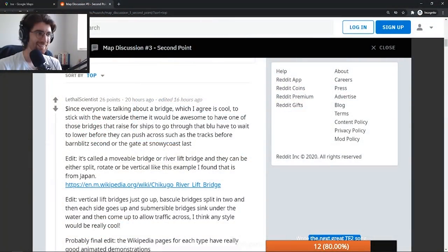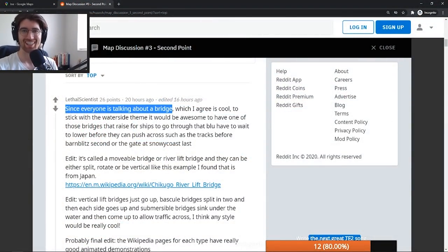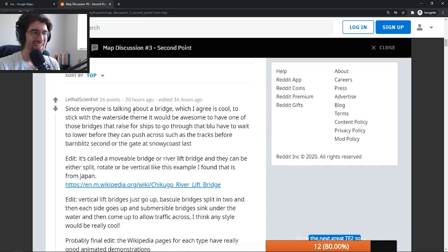Let's hop over to the subreddit, where the comments this time around were all about one word: bridge. Everyone was overwhelmingly in support of adding a bridge to provide an element of verticality as well as a dynamic element. The most popular post suggested several different types of bridges that raise or lower, so we went forward with that in mind.